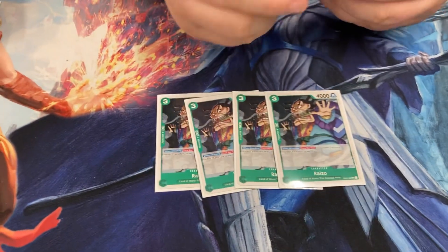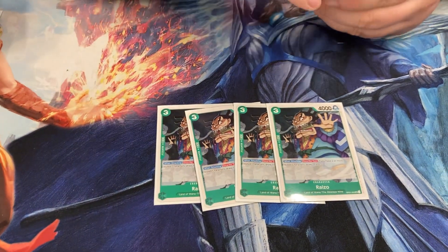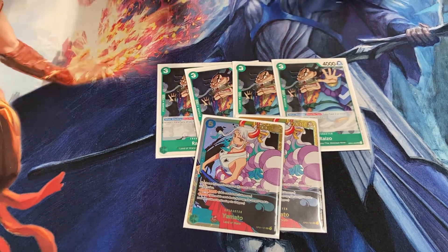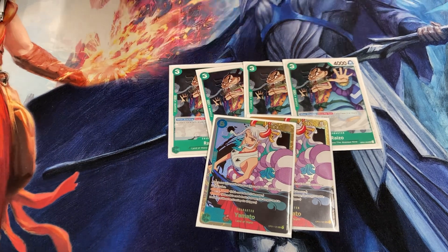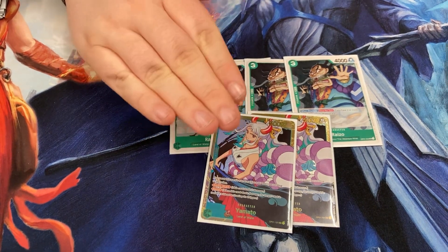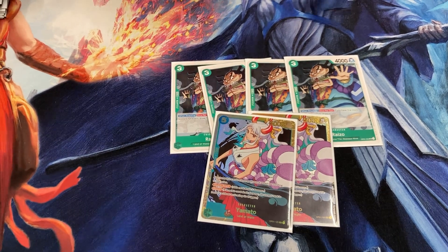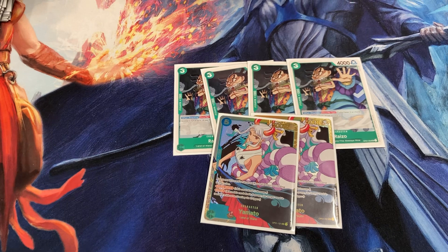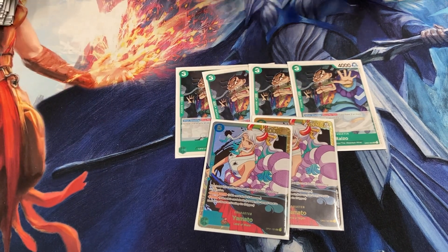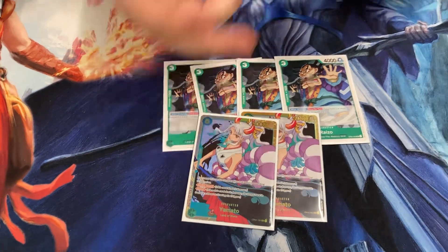The main thing that this deck tries to do is to control the board — rest all their characters, don't give them cards, don't swing at their life until you establish a Yamato. You usually are not playing Yamato out until very close to the end of the game, and you want to hit all of their life with Yamato if you can. I had a round against Law where I took all 4 of their life with Yamato, a round against Garp where I took all 4 of their life with Yamato, and a round against Smoker where I took 3 of his life with Yamato — probably the only reason I was able to beat Smoker. But Yamato is really good. This is what the X-Drake slot would become: the 3rd Yamato.